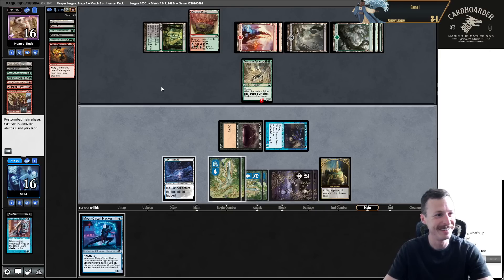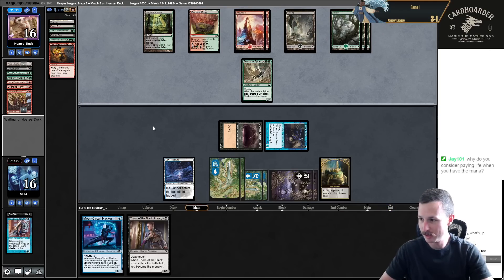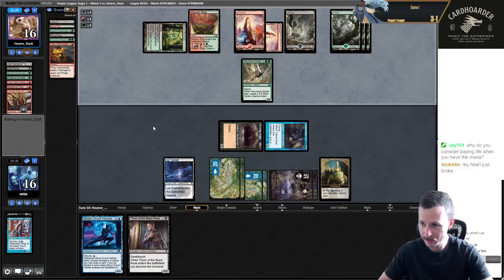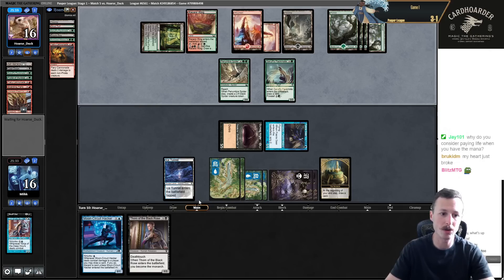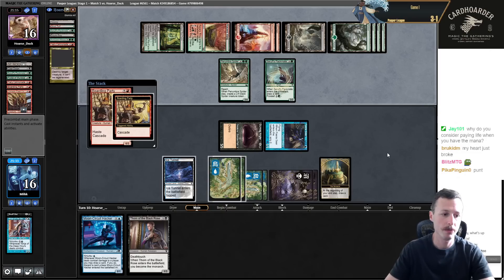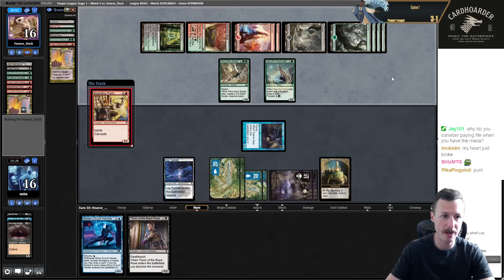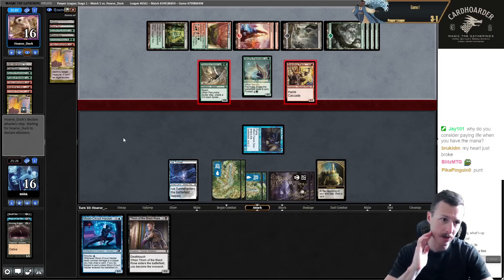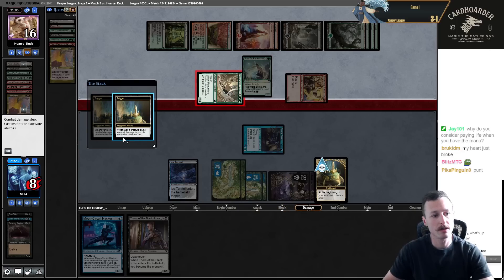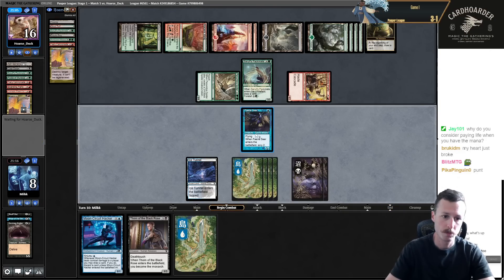I would have drawn an extra card too and had this back to block. All right, just pass. Thorn. Feels so bad. Packmate - I paid the mana because I didn't want to pay the life, but now I'm ultra punished. I would have drawn an extra card, had this back to chump. They're terminating Gurmag. I can Thorn maybe come back. They're not going to attack with Penumbra actually - that might be a mistake from them. I go to eight, so I can just play Faeries, take the Monarch, Ninja.